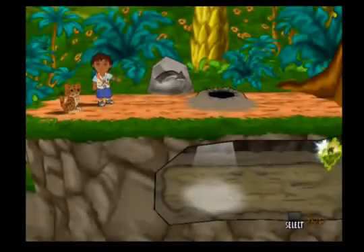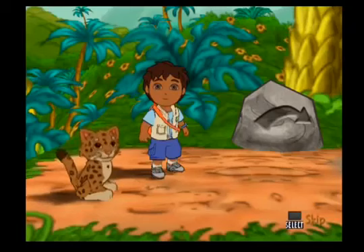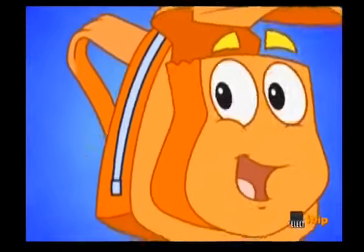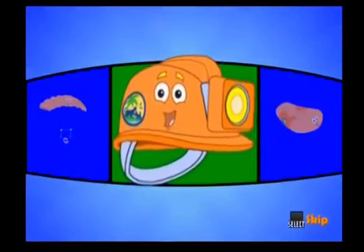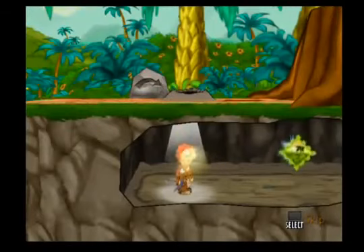Look — an underground tunnel! We can use holes like these to drop into the tunnel or jump out of it. It might be dark down there, but Rescue Pack can help! I'm Rescue Pack — I can change into anything Diego needs. Diego needs something to help him see in the dark tunnel. Could Diego use a headlamp to see in the dark? Yeah! Diego can use a headlamp to help him see in the dark. Press the X button while I'm under a hole and I'll jump out of the tunnel!